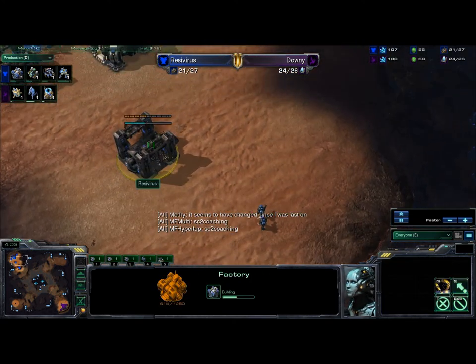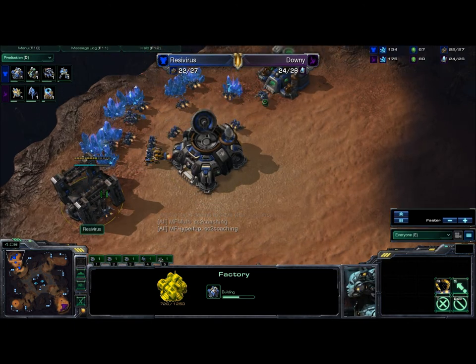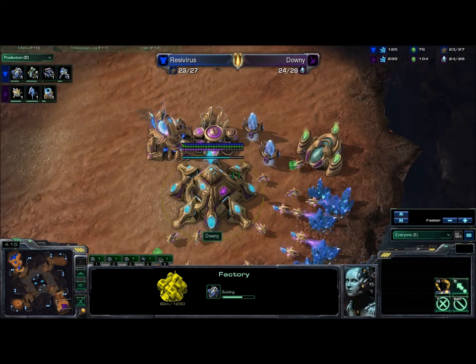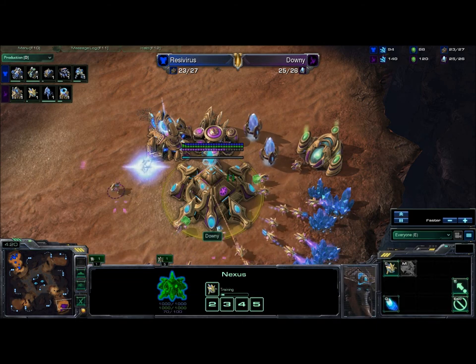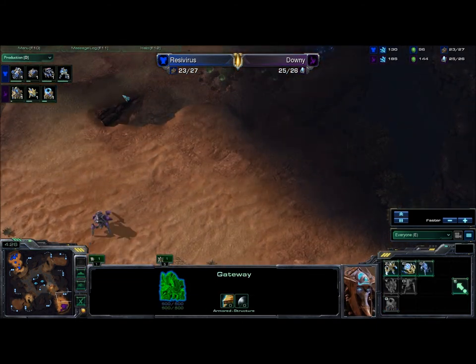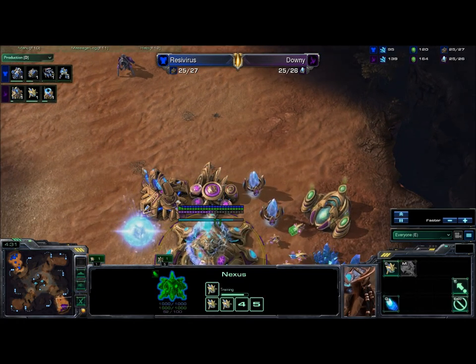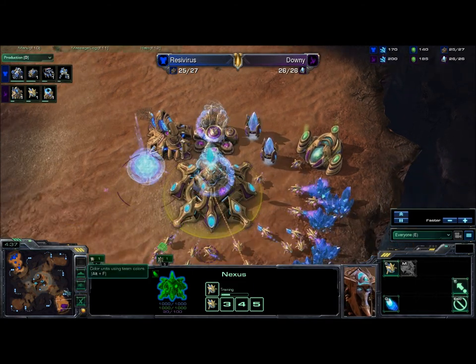We do see just a one barracks going into factory opening for the Terran, dropping a second gas. So we're going to see a little bit of tech out of the Terran. Teching against Protoss as Terran is not necessarily a bad idea — technically anything's viable in this game. A player can turtle on two bases and mass void rays, and technically they can still win as long as their opponent does inadequate scouting.